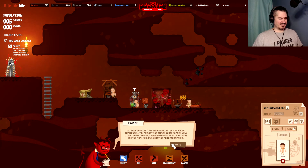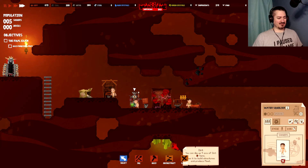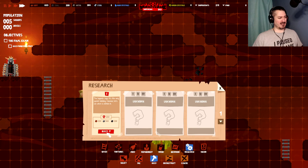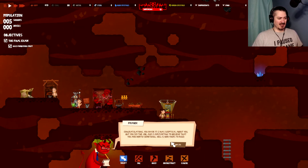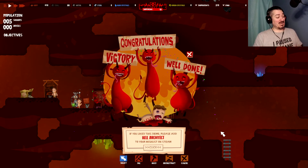Collected all the resources — it was a real challenge. You're getting closer, which scares me a little. Nevertheless, I have nothing else to do but give you the final request: build the forbidden fruit. It's the last test — to pass it, build the forbidden fruit. Would that be under food? The research thing. We'll put it right there. You made it! I was skeptical about you, but you did the job and I'm starting to believe you are worth something. Hell is now yours to rule! Congratulations! Victory! Well done!